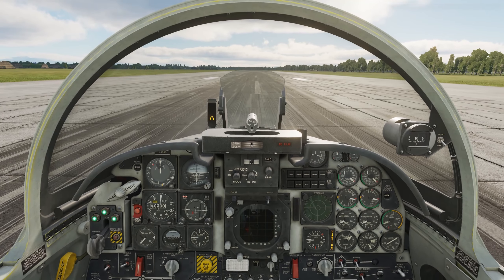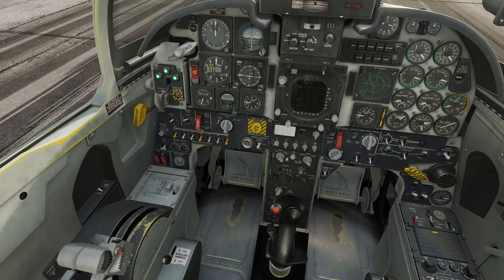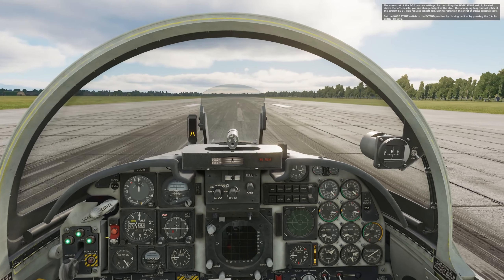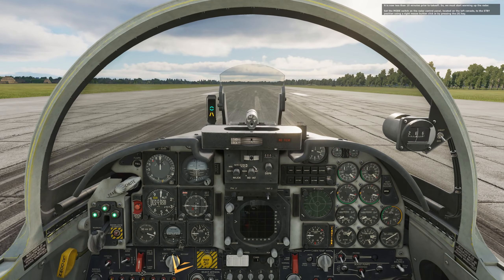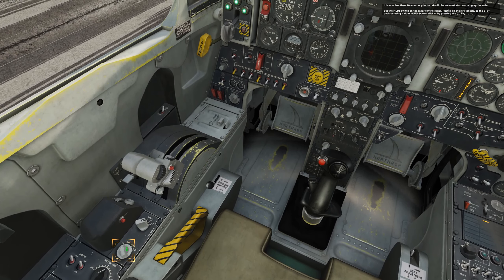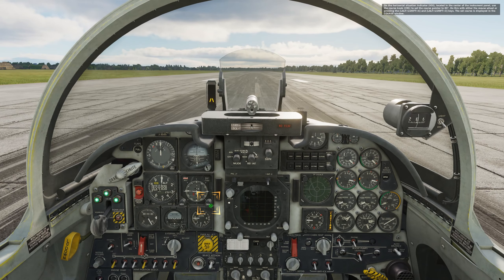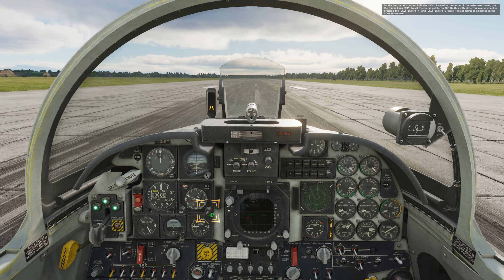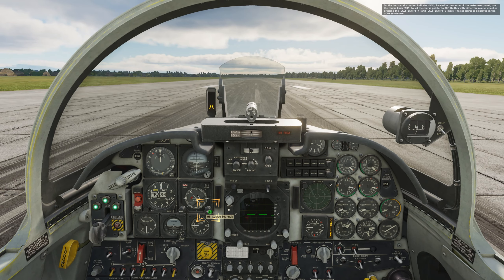Flaps are at full — shouldn't they be at auto? Set flaps to auto. We've got the strobe on. Set the radar mode switch to standby. Roll the course selector to the heading of the nose of the plane — 88 degrees apparently. Some aircraft you can just press the button and it will go to your current heading. We go through 50, 60, 70, up to 88 degrees.